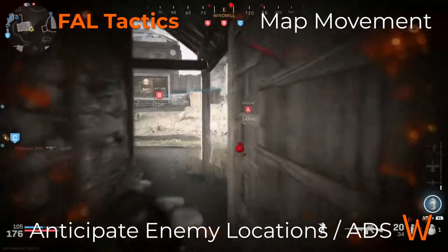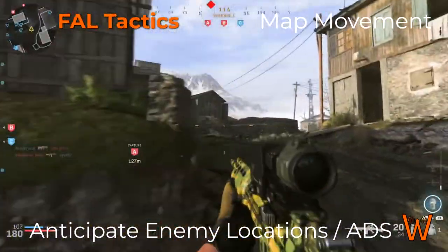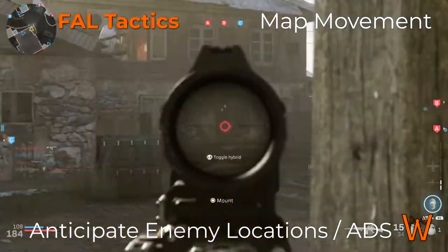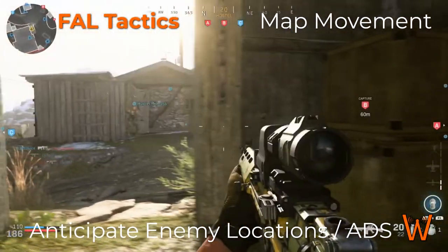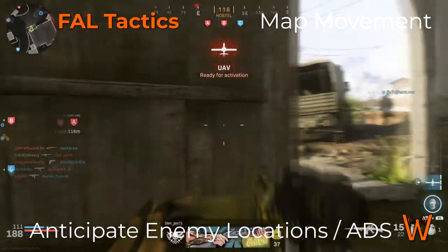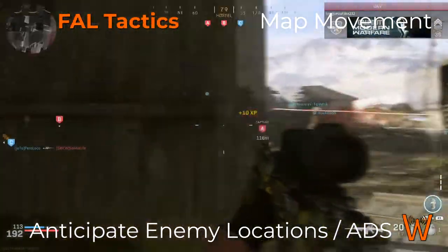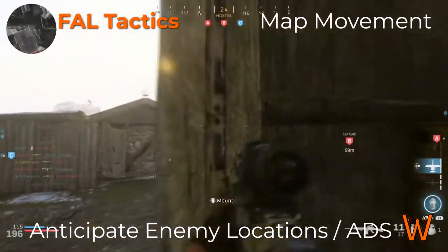With the FAL, every shot counts — your time to kill is already slow and recoil is high, so you need to be on target as soon as possible. Wherever possible, anticipate where enemies are coming from and get into position aiming down that line of sight before they appear. If you wait to bring your sights up until after you've already seen them, you've lost critical time in the engagement, making it much harder to win — especially against players not using an FAL or sniper rifle.